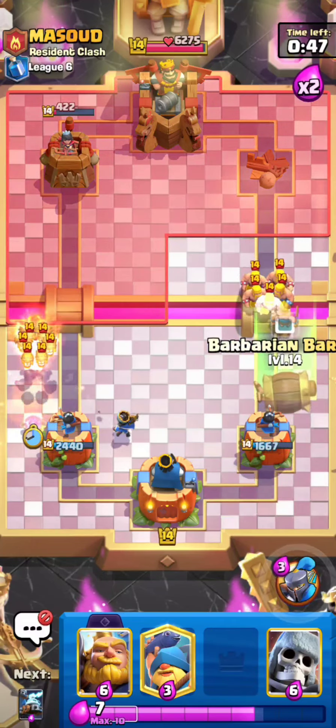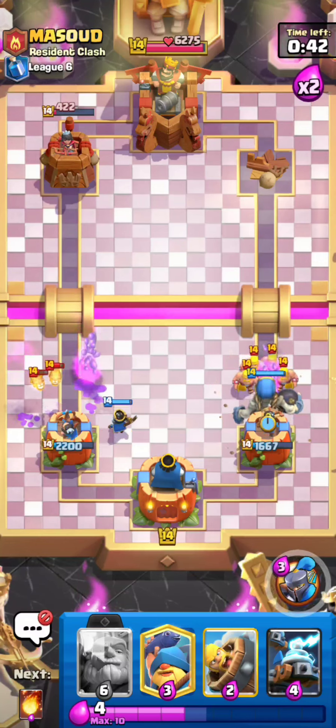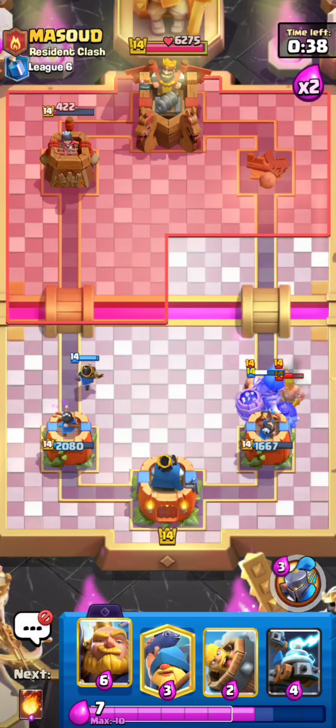He's going for Barbarians on the right-hand lane — totally fine. I could just go for a Giant Skeleton and clean everything up, basically block that entire lane right there, and I should be good to go.